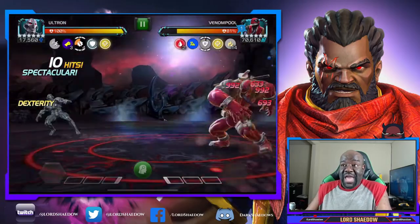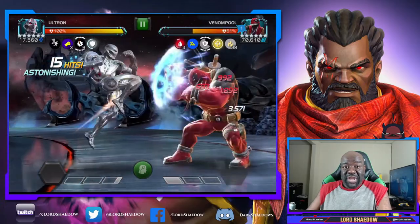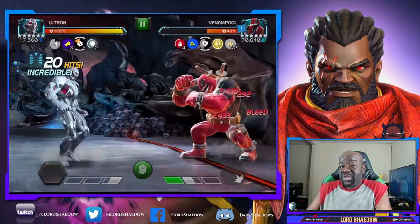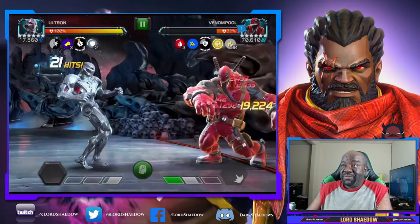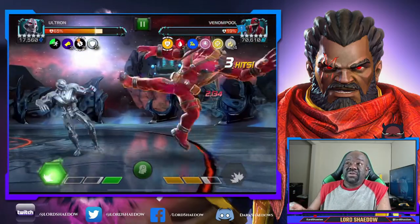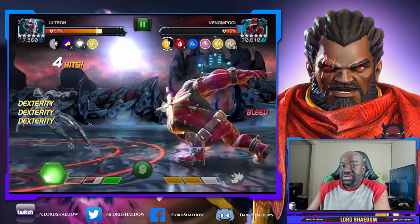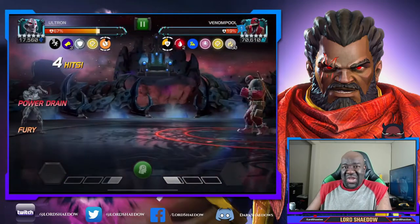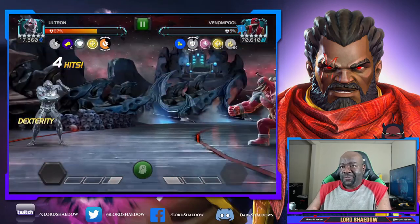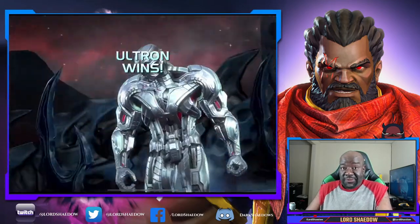I'm running suicides so I already have a lot of damage. You're going to notice I'm using a tech champion against the cosmics and a cosmic champion against the mystics on this path. Look at the damage - that happened because he dashed backwards instead of forwards, which threw me off. I can't wait for the new input system.